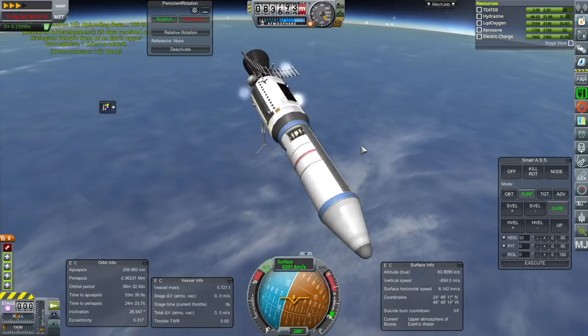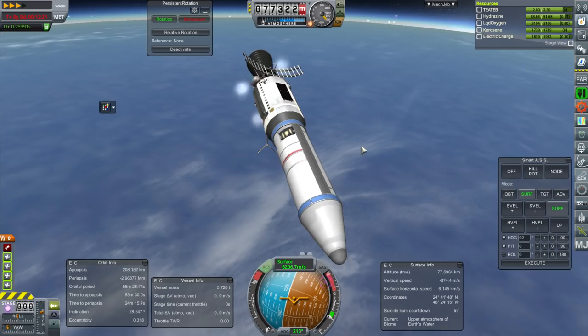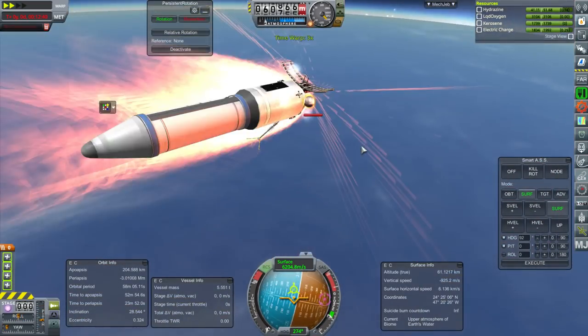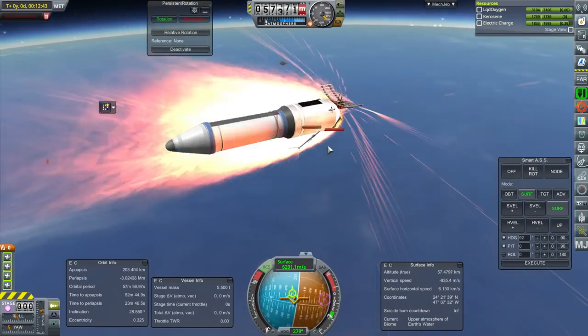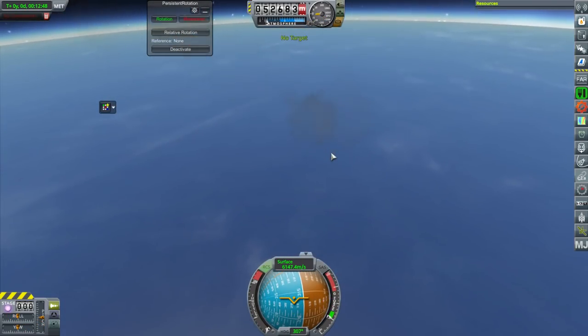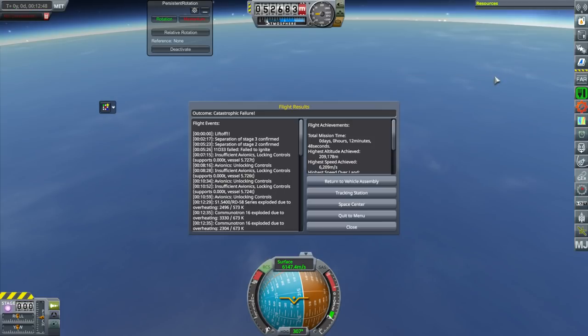We'll have to launch another one of these, if only to give the engine more of a workout in the future. The magnetometer totally does not want to do anything. Maybe the RD-58 has really good heat tolerance? No, it doesn't look like it. This is pretty spectacular — looks like it's ripping apart like Skylab. I think I've had enough for this episode. We'll try that again next time, and I really want to get to where we unlock further technologies. With this rapid disassembly, thank you for watching. If you enjoyed this video please press like, leave comments or suggestions below, and I'll see you next time.